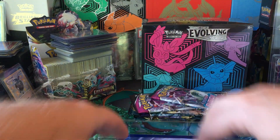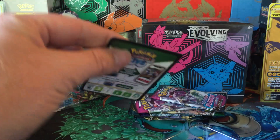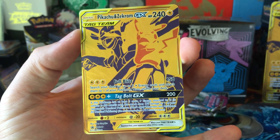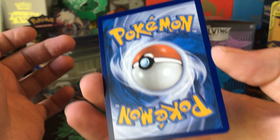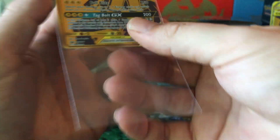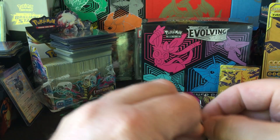Of course we get the jumbo card, we get a code, and then we get the promo card — which is more than likely a PSA 9 based on centering. Let's open some packs. So yeah, that's $39.99 on GameStop as of last night; I haven't checked today but they were still on there.